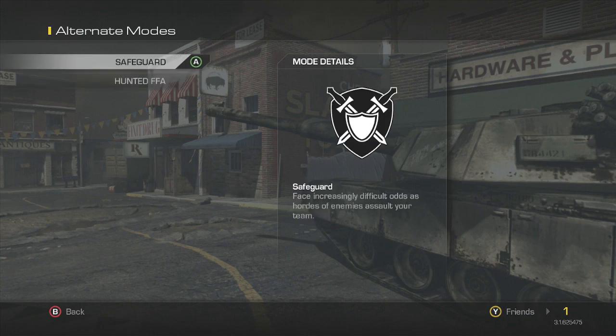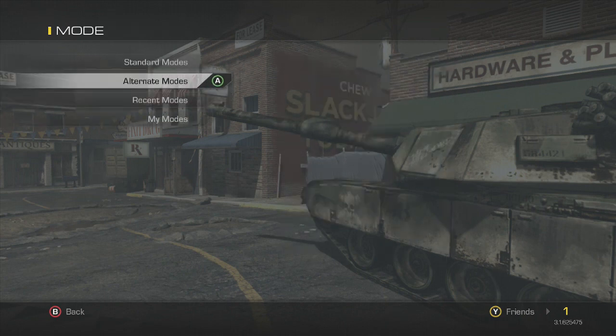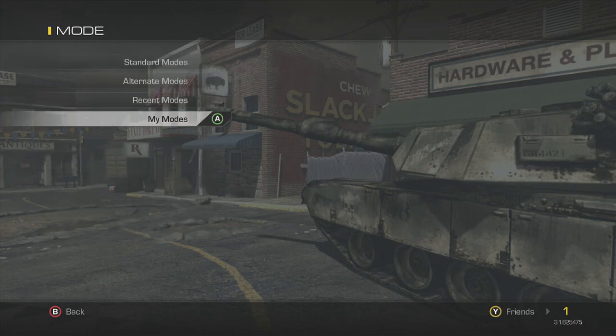Safeguard — you face increasingly difficult odds as enemies assault your team, so you'll be in like a block and you have to defend yourself. Hunted FFA — resources are limited, fight for control of weapon drops again. I don't know what the difference is between the two. That's an alternate mode.